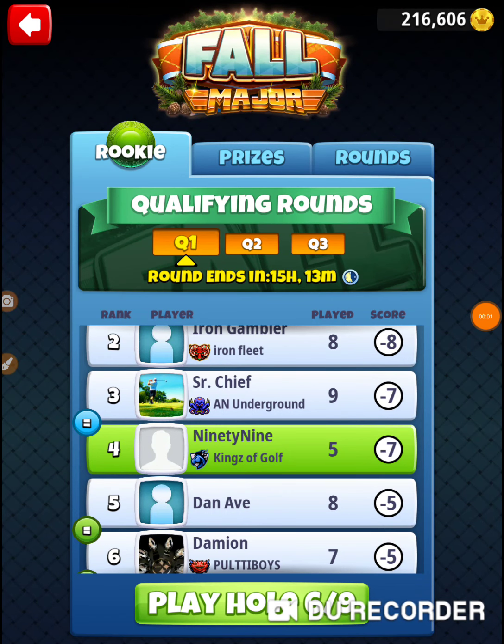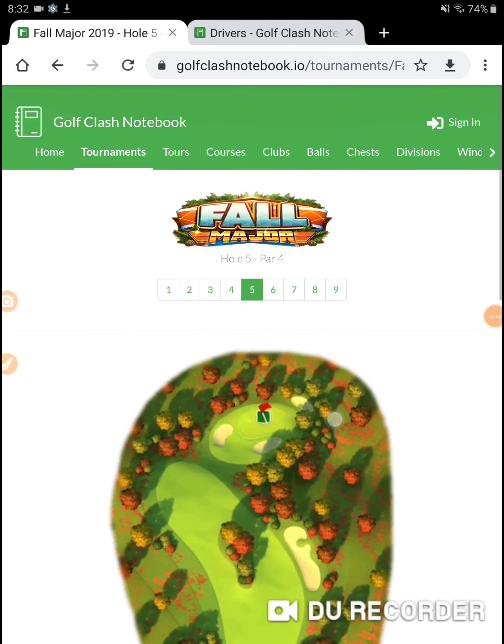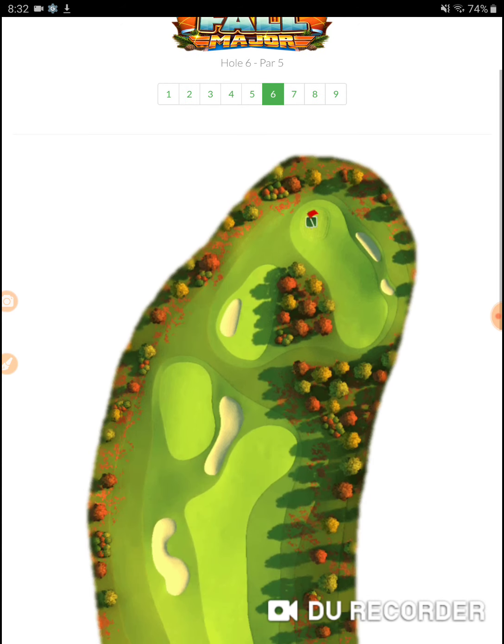All right, I'm on hole number six of the 2019 Fall Major. Let's go to Golf Clash Notebook and check it out. Hole number six — this is a par five, right? Big par five.